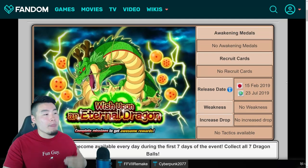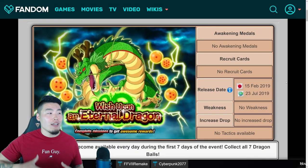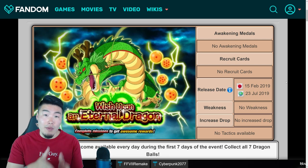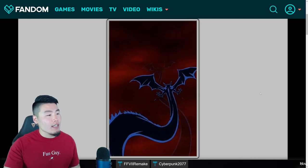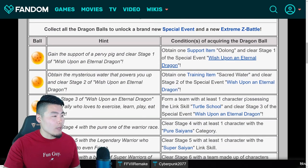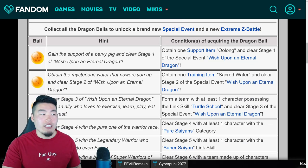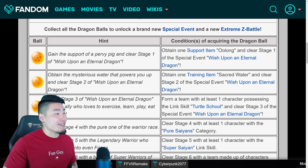This event is where we get the Dragon Balls, but the main topic of this video is what are the conditions you need to meet to get the Dragon Balls from each stage? And for that, we got to go to the next page here and move down a little bit. And here we have all the hints that we get every single day, as well as the condition or explanation for what that hint actually means. So we have them all in order here: Stage 1, stage 2, stage 3, so on and so forth.